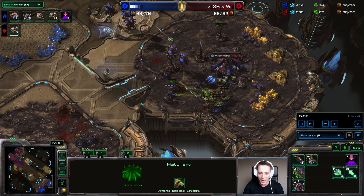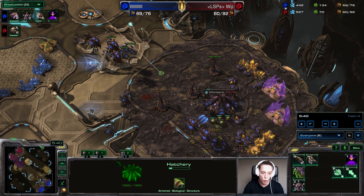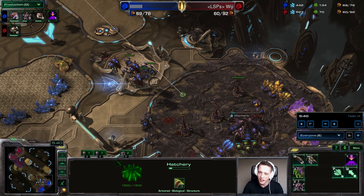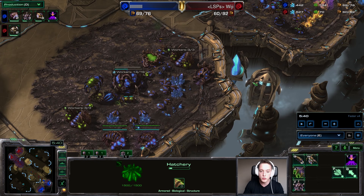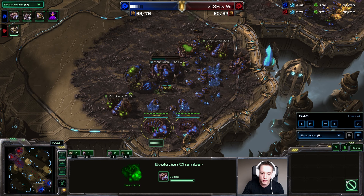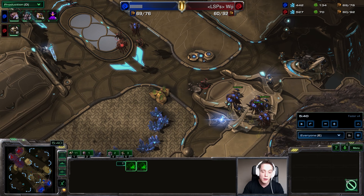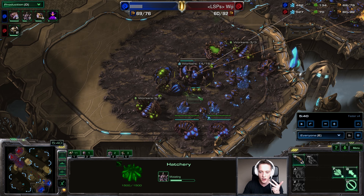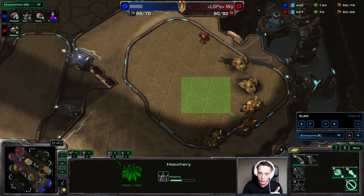While this is going on, halfway through I've recognized that this is something I can hold. I know my opponent put a lot of effort into executing this timing, so what am I already doing behind this? I would always recommend you set up some sort of follow-up. Once I recognize my opponent put all his eggs in one basket with one big push, and I'm more than likely going to hold it, I'm following it up with a Lair, double Evolution Chamber, and planning to push out when plus one missile attack, plus one armor, and Roach speed all finish up together. Then I plan on going for a third base.